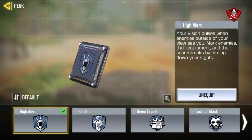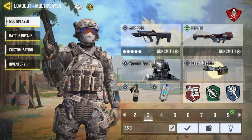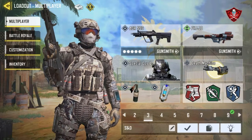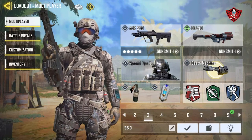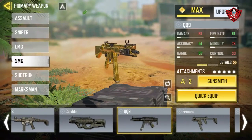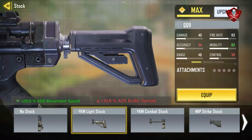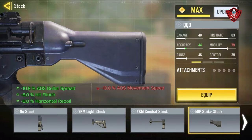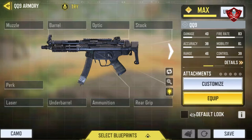The SWAT perk is the better way to improve your mobility, even when you're moving like a SWAT unit. It's a conventional way to better your SND movements. You can use the QQ9 with a light stock or MFA stock for better performance.